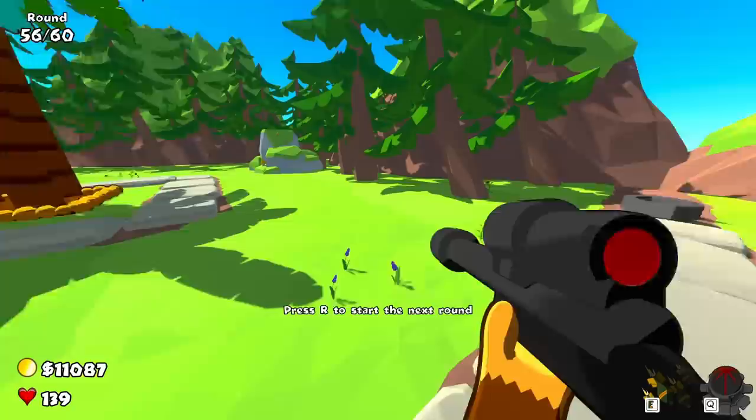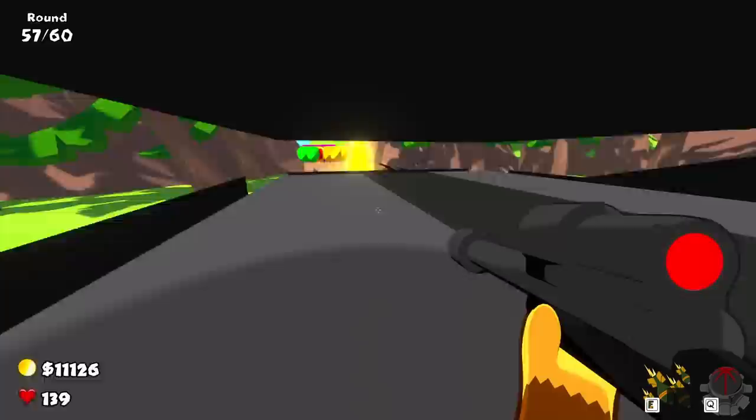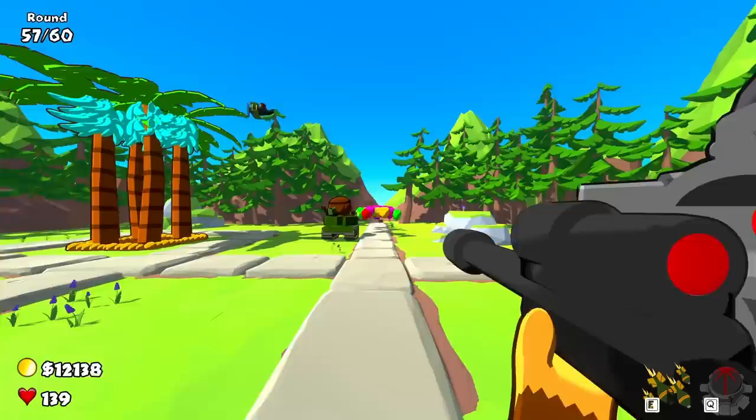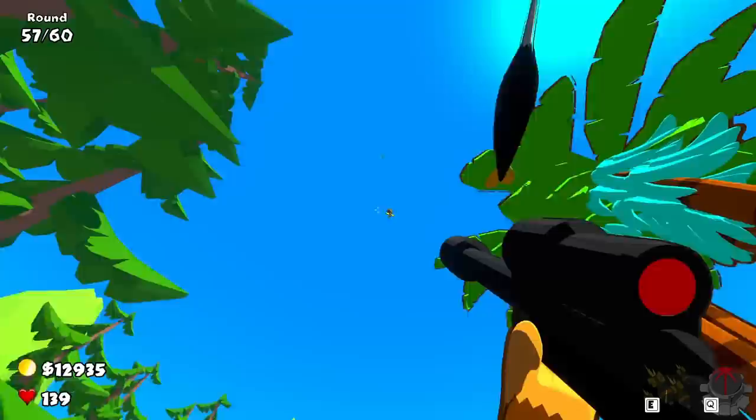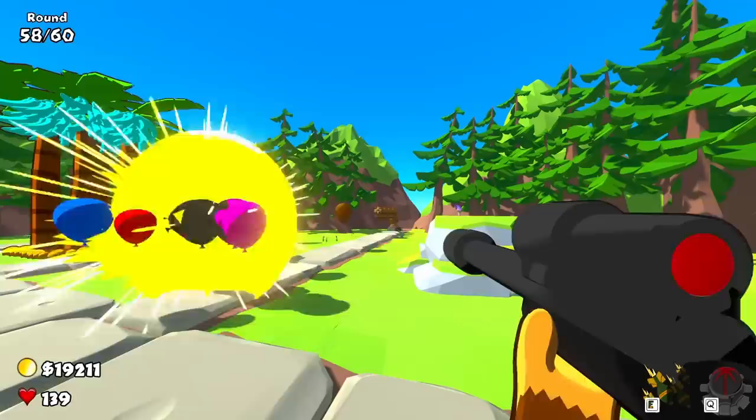The best part is I decide when the wave starts, so I can just wait for that ability to come back. Especially since we're on round 50 — well, it's going to be round 57. We're almost done with this. Sniper monkey has been very good to me, along with the tank and the airplane. Do the thing — there's so many of them! Launch them up and bring them down. Beautiful! My tank monkey is amazing.